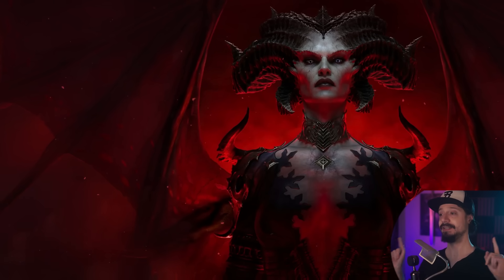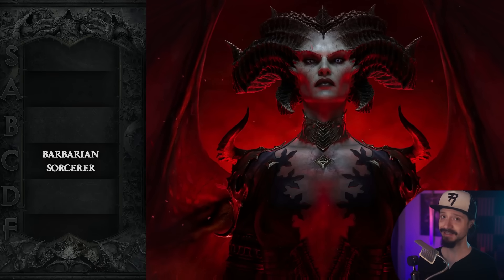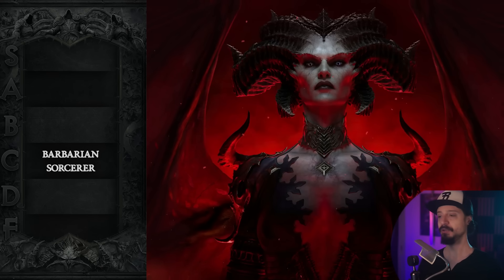We're going to start at the C tier. We have nothing lower than C tier. And to clarify, C tier is not bad — it's not amazing, but it's not bad. I just had to put the Sorcerer and the Barbarian this far away from S tier, and you'll understand why once we get to S tier.